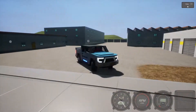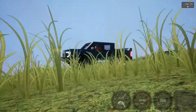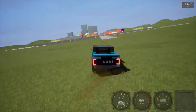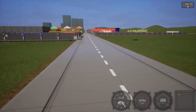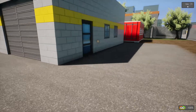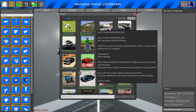Hello and welcome back to another BrickRigs video. This is probably BrickRigs' fastest electric truck. This thing's power and speed is insane — so much that it can even flip over. It also has some equipment on the display. This is made by a pack company. It is called the 2022 Tuari Infensor EVS.